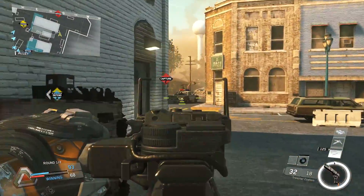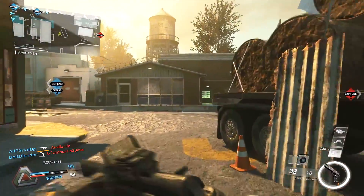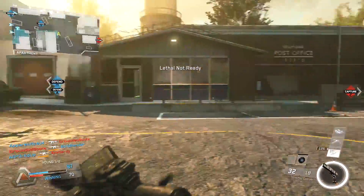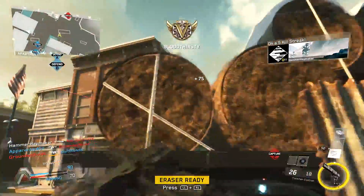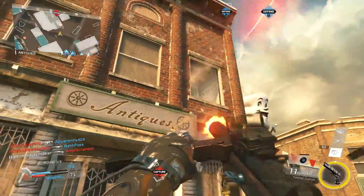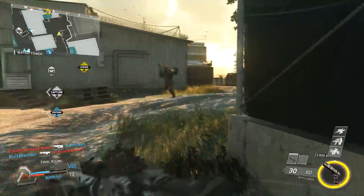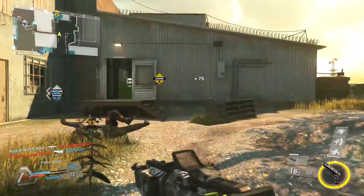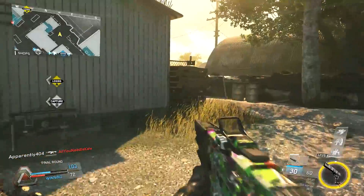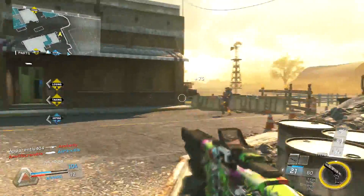In some places it looks a little wider on this map, like it was artificially widened — but then again, it could be that there's just less stuff cramping the map, because in COD Ghosts I remember there was just a lot more stuff, especially in the center where the crater is and where the B-flag location is.